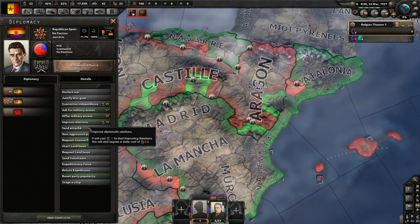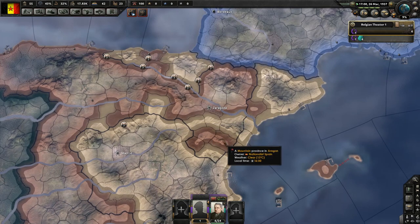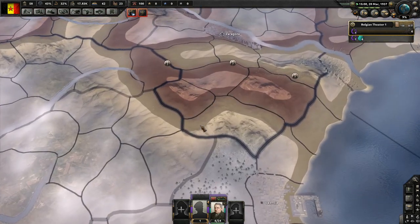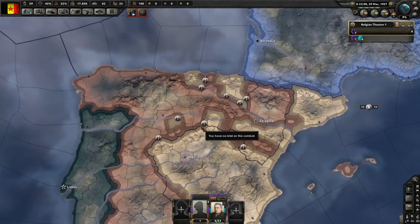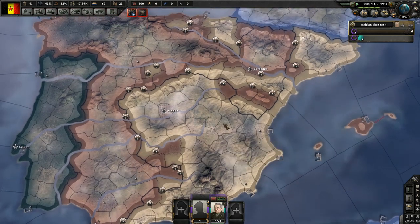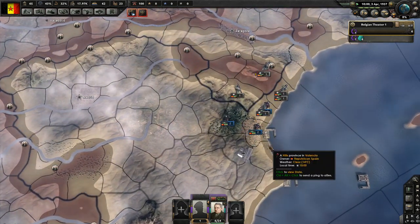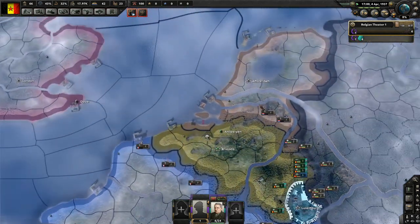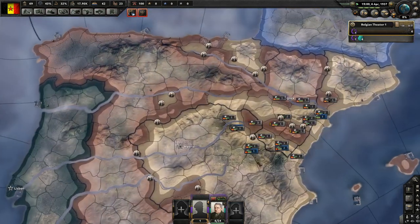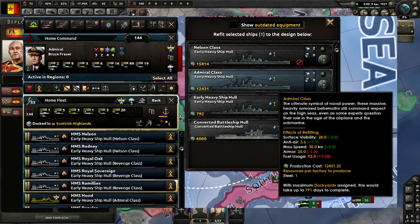If a signatory nation exceeds the allocated number of capital ships, they'll get a mission to reduce that number or lose stability — so you want to make sure you have the most capable capital ships, quality over quantity. One of the most frustrating things about the old system was that you'd research and start building a capital ship only for it to be obsolete by the time it finished, with no way to modernize it. That's why we get the refit feature, which allows upgrading ships and tailoring them to better suit your needs as situations change.